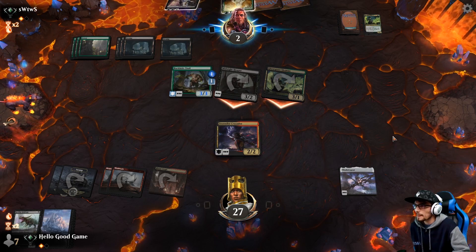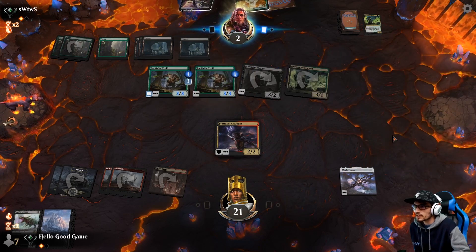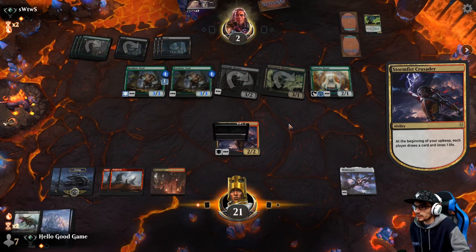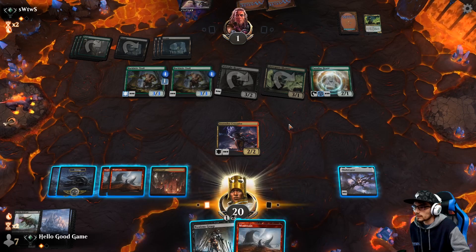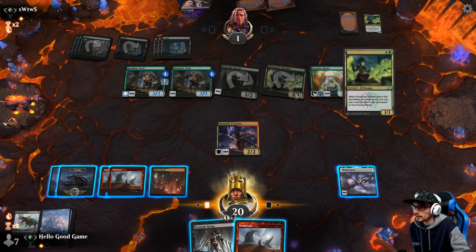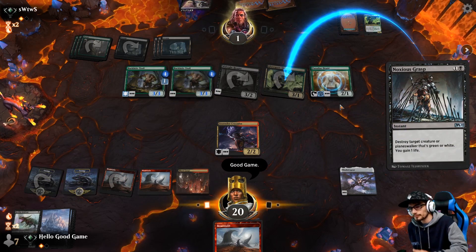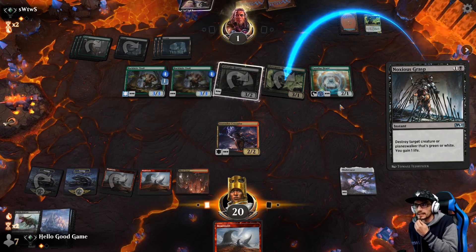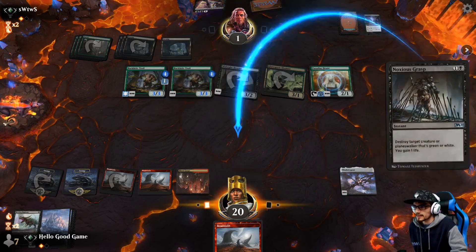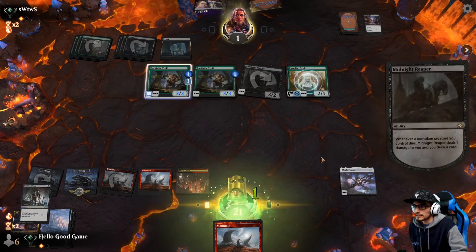No blocks here — down to 21. Barkchannel Troll — two nice defenders, that does help against the menace plus the Druid. One damage here please. We have removal that produces mana of any color — we can kill one of his creatures and it's gonna deal that damage from Midnight Reaper. We don't even have to attack, which is really nice. Unless some form of life gain or he can sacrifice his own thing. Heartless Act doesn't save him.